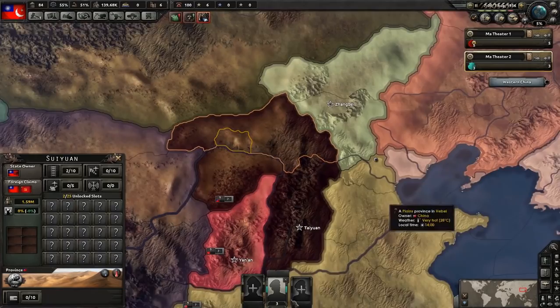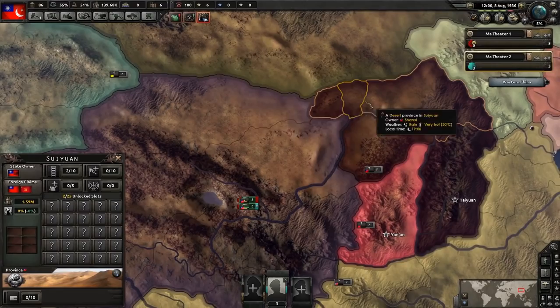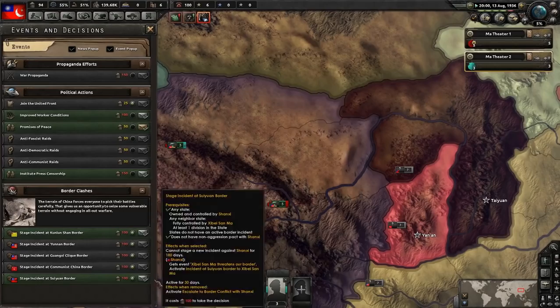What we're going to do is select our three divisions and move them to this tile, and that means this one will be the one we can do a border conflict with. Now we move this division here, and he's connected in — which means we can launch a border conflict against that state. As you can see when I hover over it now, there's a border conflict and it highlights that one.